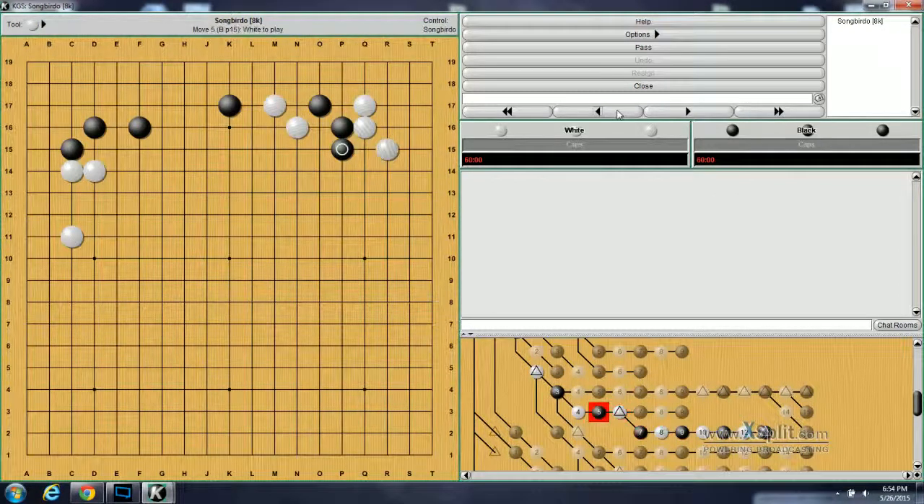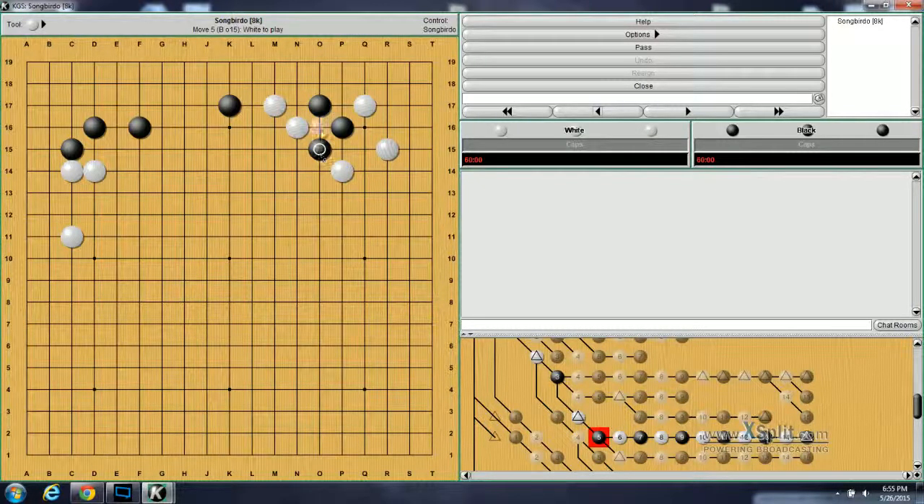Instead of blocking here, if white caps this move, this is problem number 93. Now how should black answer? Well, if you see that this is an elephant's eye and you should poke through it, you are correct. Now it looks like it's in trouble because this move exposes these two cuts, but black isn't as weak as he looks. Because after this, white will block, black will cut. The stone can't be saved so he needs to give it up, and block from this side and force him to capture. Now black's alive, and later black can actually pull this move out for some more fighting as well as push through here and into the center.